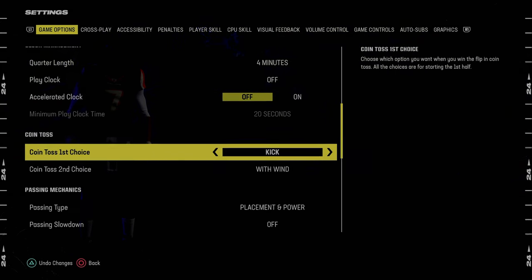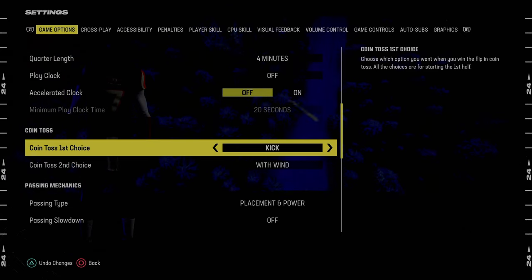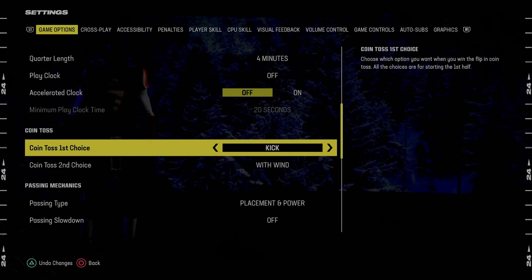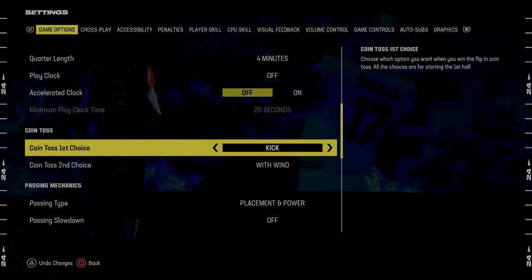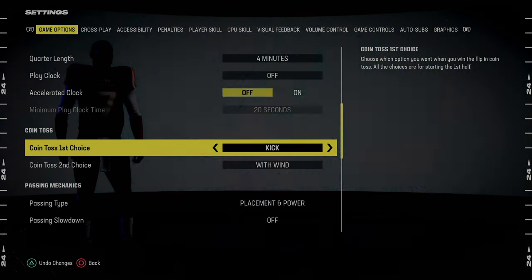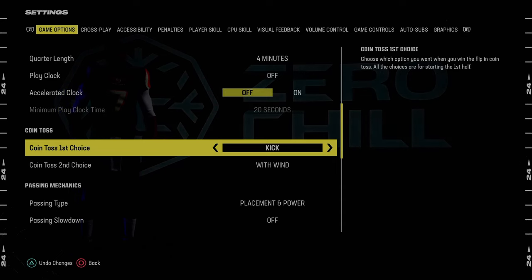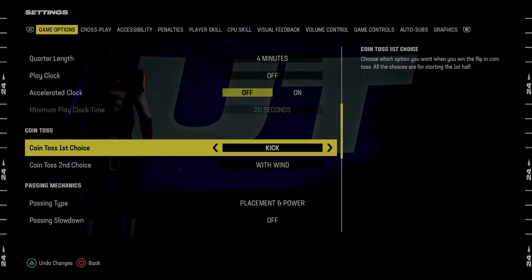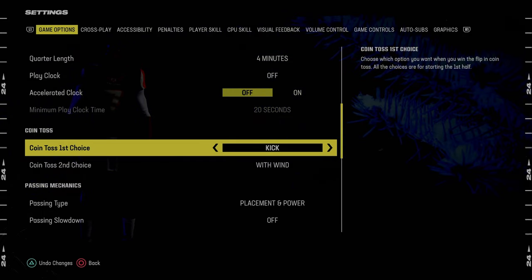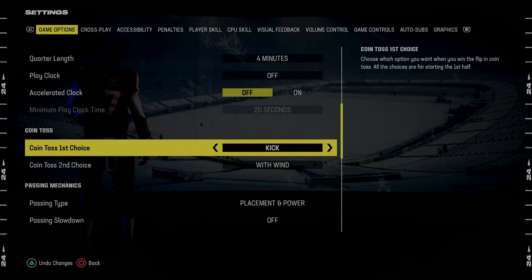Also really important here: coin toss first choice — you always want this to be Kick. Clock management is so important in Madden every single year. It's one of the things that separates the best players from average players. What kicking does is it allows you to get the ball at halftime, which lets you almost be up a stop from the start of the game. It's a very important setting.